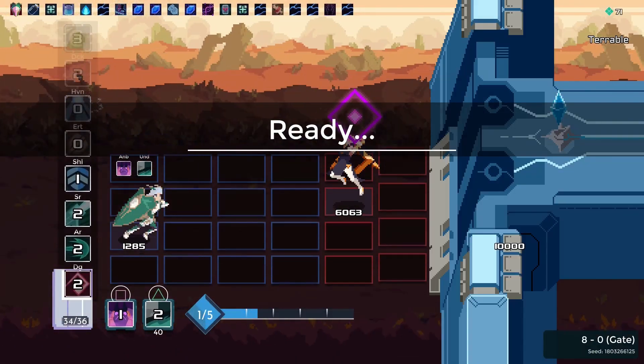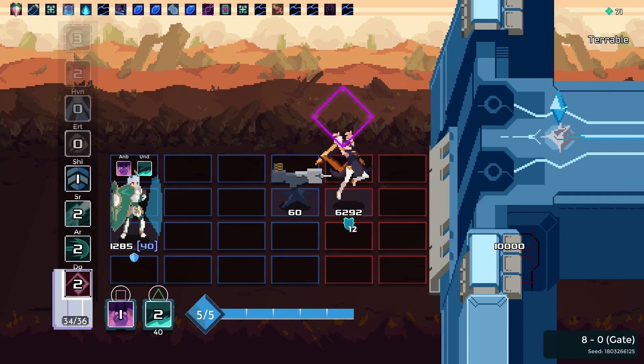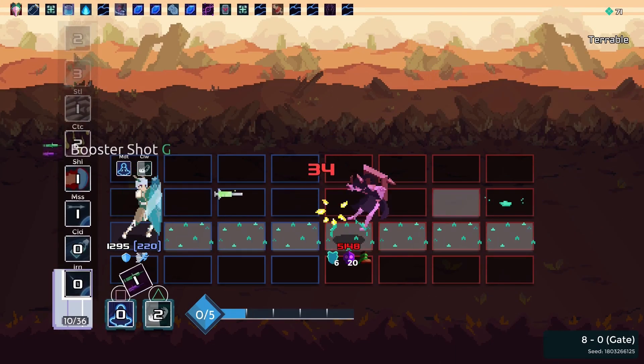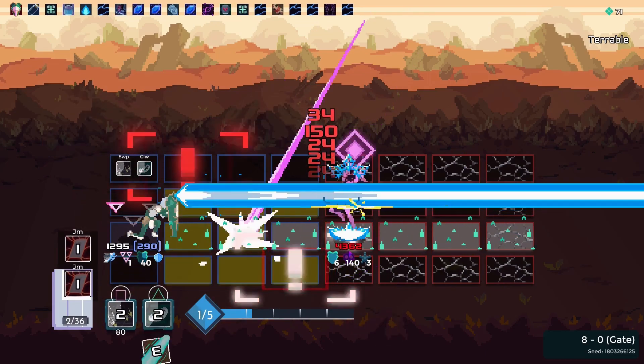By sparing the lives of all the bosses, you reach the pacifist ending, which has Terrible, the evil version of Terra, as the final boss. I melt her life down while reflecting all her attacks against me. I'm too big to fail.